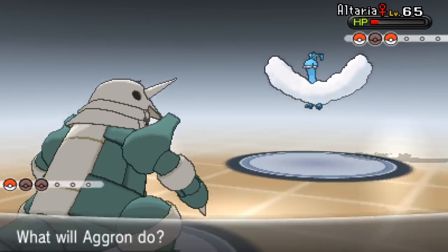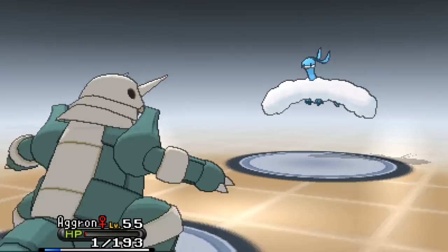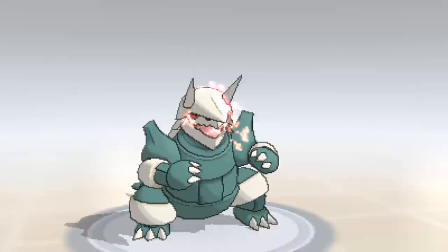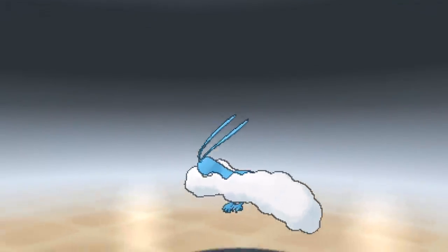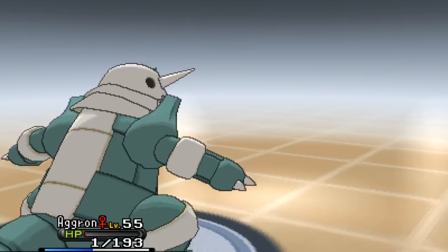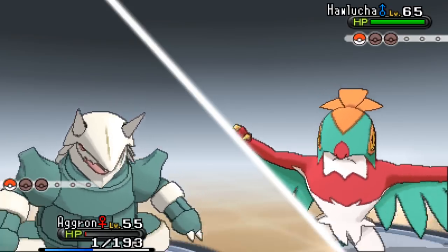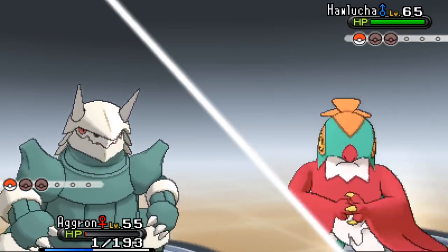Dragon Pulse hits but I've got Sturdy on all these Pokémon so I can live the attacks. Altaria goes down to Fire Blast - blasting off! What's the last Pokémon? I keep getting down to the last Pokémon but my Probopass sweep keeps getting cut short. It's Hawlucha again! It's going to outspeed me - unless it uses Steel Wing. I've got Flash Cannon on choice specs.